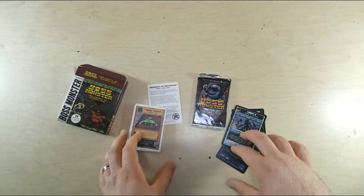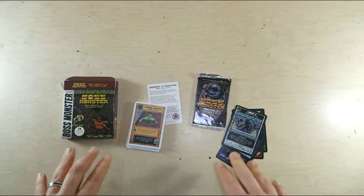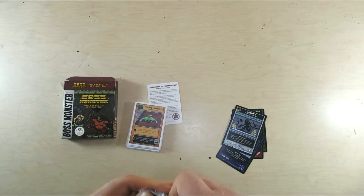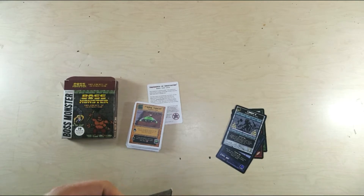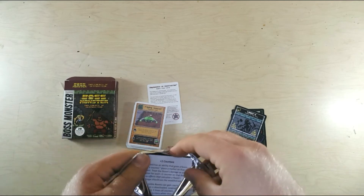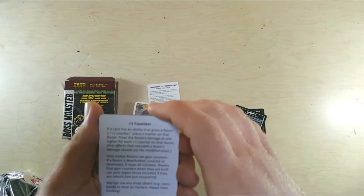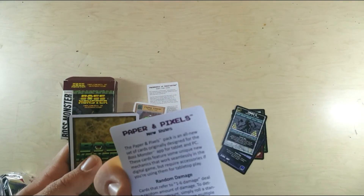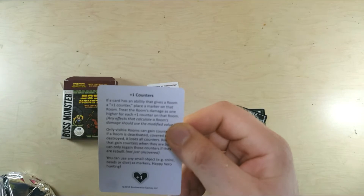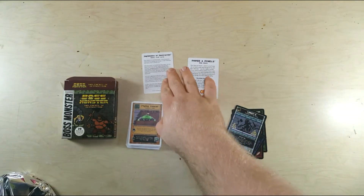That's the Implements of Destruction. I haven't played too much with the items yet, but I really love the game. So let's see what we get in Paper and Pixels. I can only imagine getting cards relevant to tabletop gaming. New rules include random damage and plus one counters — something to hold on to with both of those.